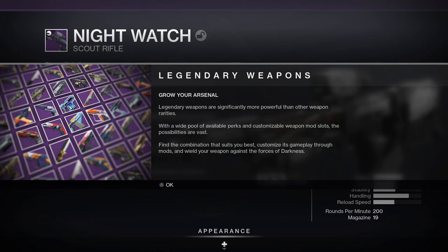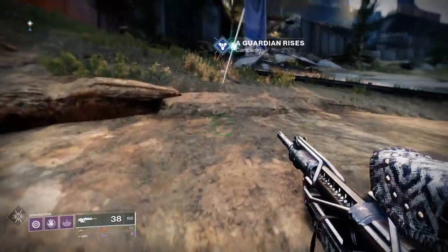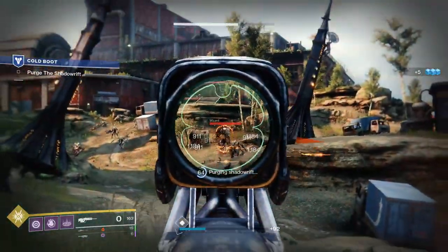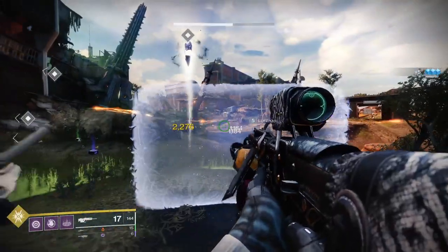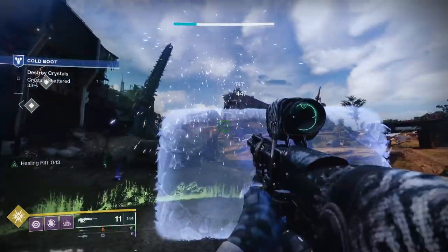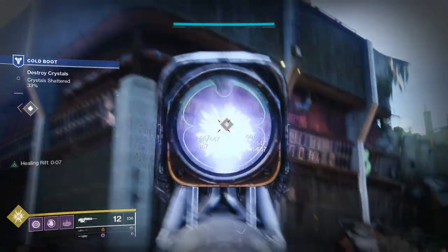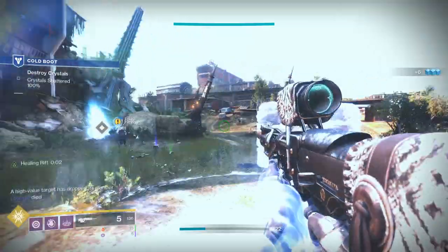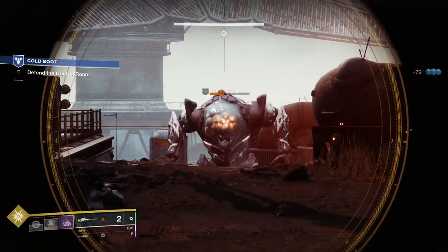Next up in the quest, complete the mission Cold Boot in the Mothyards. Follow the on-screen instructions and kill the enemies. There's an interesting part where you get taught a key PvE mechanic: you have to stand in a glowing area on the floor, look up, and shoot the crystals. When you're outside the area the crystals are immune; when you're inside, you can shoot them. Do pay attention to this part.